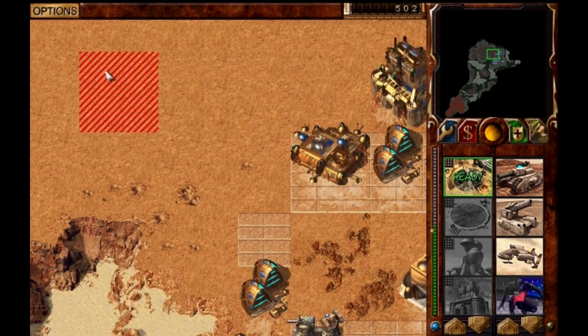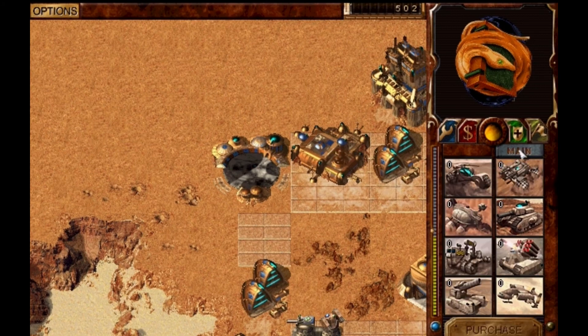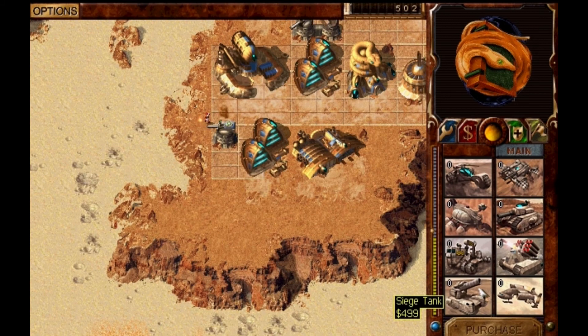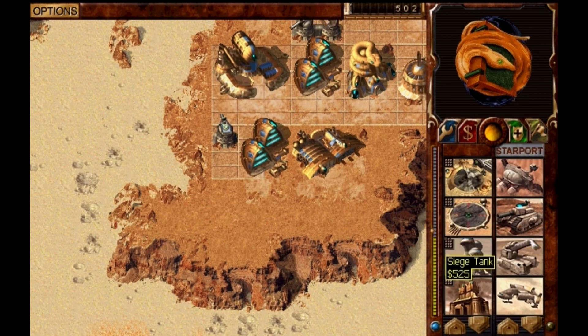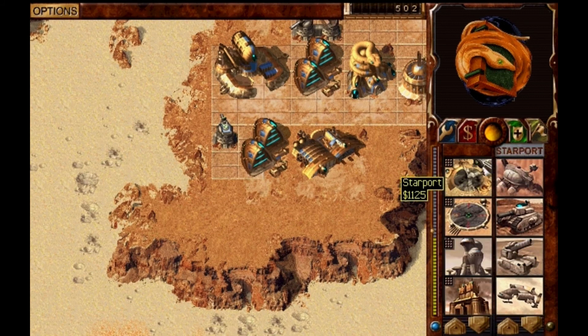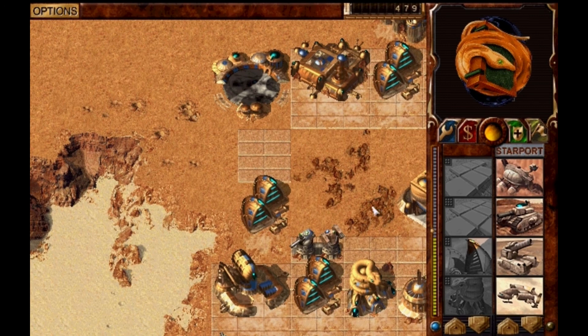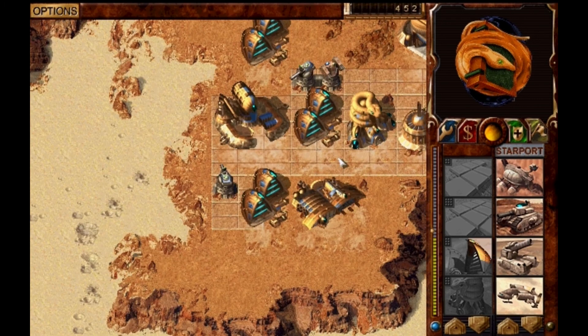I could have blown up the silo, but the silo only gives you more bank basically — you can store more credits without losing them. Here you can see the ordering interface: the same tank was 4.99 in the normal factory and here it's 5.25, so it's a bit cheaper to order from the Starport. You select what you want, pay, click purchase, then wait and get your units.